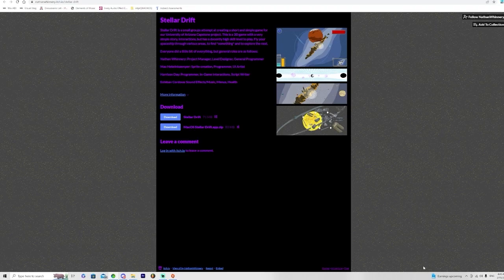Hello, my name is Esteban Cordova, and I am a game design and development graduate from the University of Arizona. This was my senior capstone project that really showcased my ability to develop a game with a team. The other members were Nathan Winery, Max Heckelkamp — I'm so sorry Max for butchering your last name — and Harrison Day.